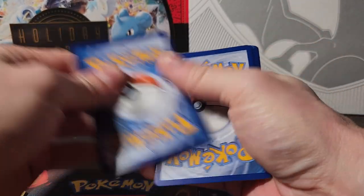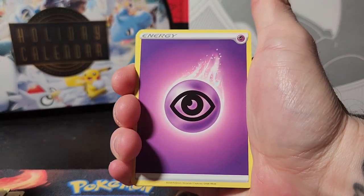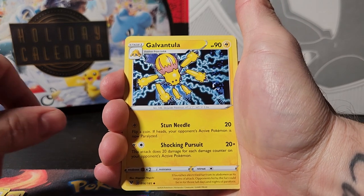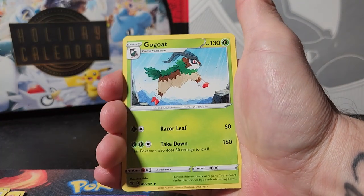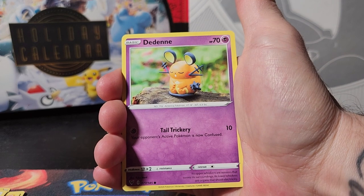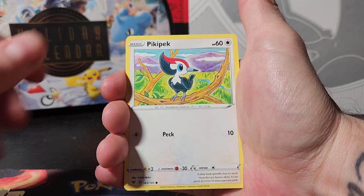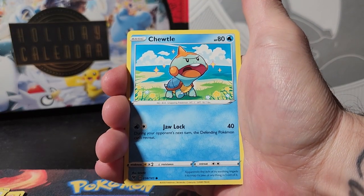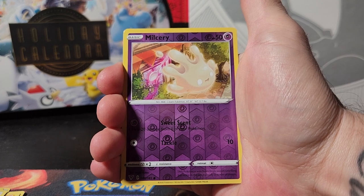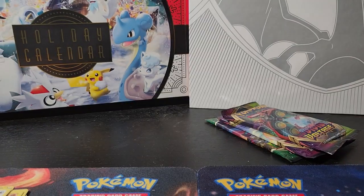Code card. Energy, Sableye, Galvantula, Gogoat, Wooper, Dedenne - however you say it - a Pika-Pika, a Snoodle, a Riolu, a reverse holo Milotic, and a Forretress non-holo rare.